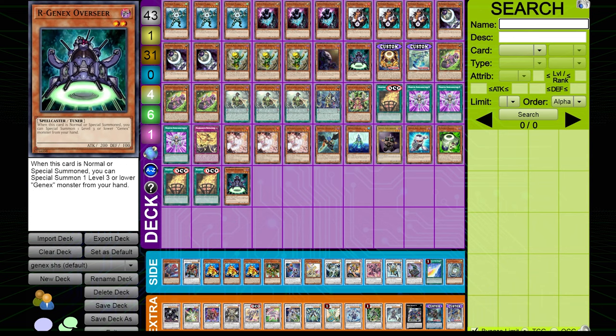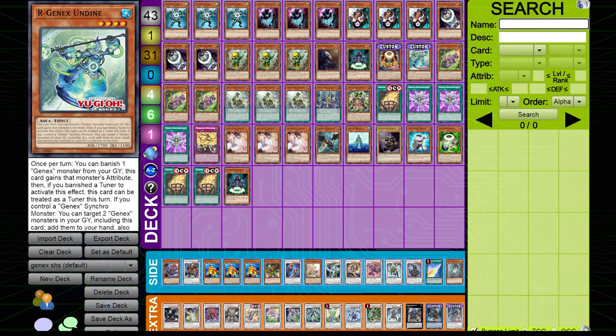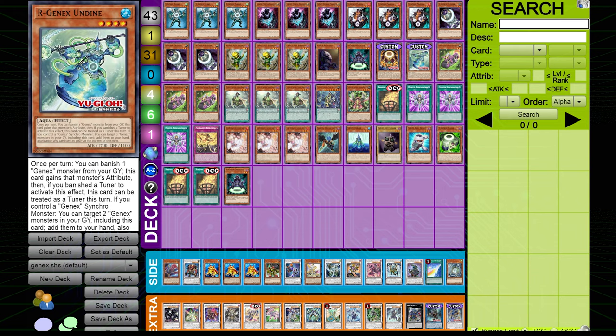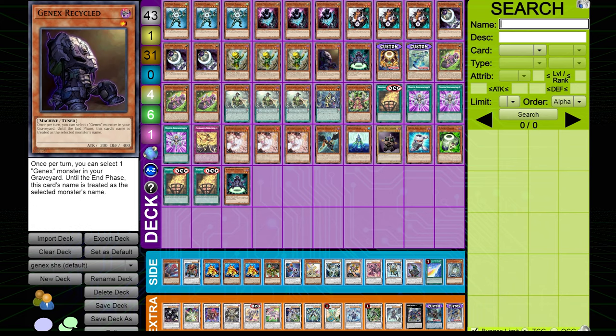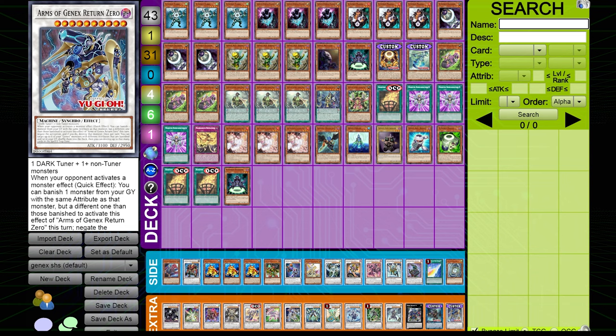Undine is not a tuner normally, but it can banish a Gen-X tuner from graveyard to become a tuner, making it a level-four Gen-X tuner. We need a dark tuner plus non-tuner monsters to make Ally of Justice Return Zero. All your tuners are dark except for Undine, but Undine gains the attribute of the monster it banishes to become a tuner. So if it banishes any of your other tuners it will become dark — a non-issue.